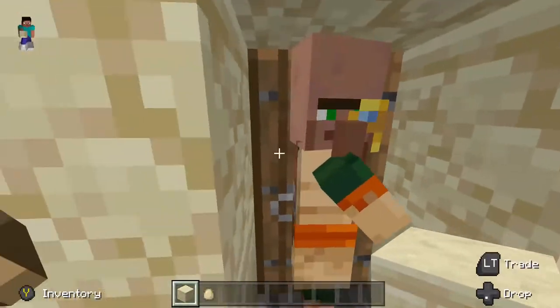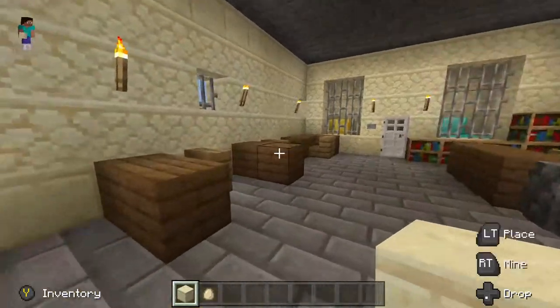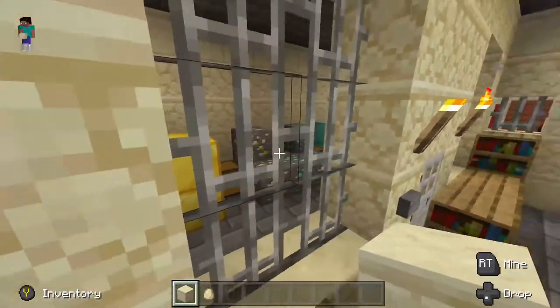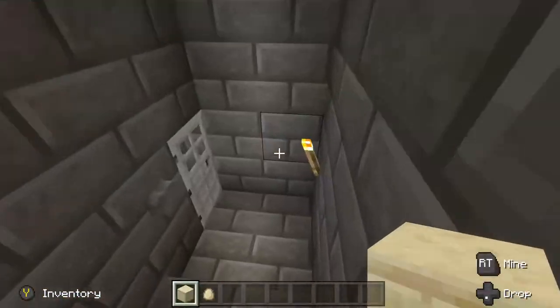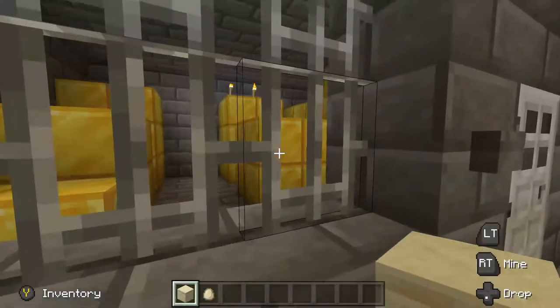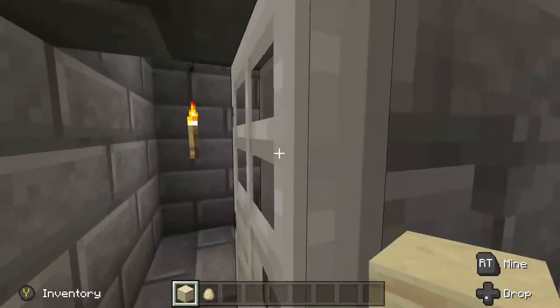And over here is the treasury. So I've got some desks, offices here, and a nice little vault here. And then if you come down here, you get an even bigger vault in the basement — more valuables. Gold. Gold for the government.